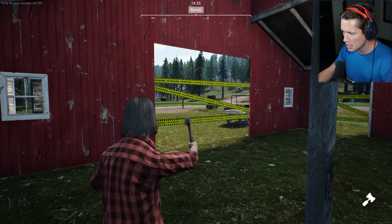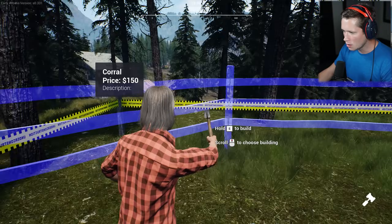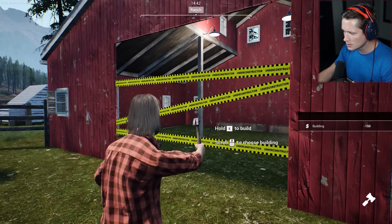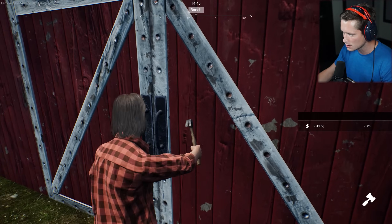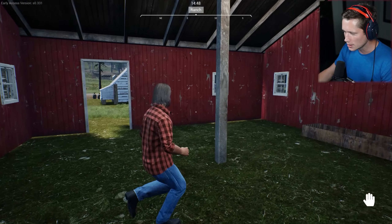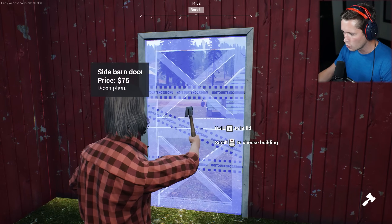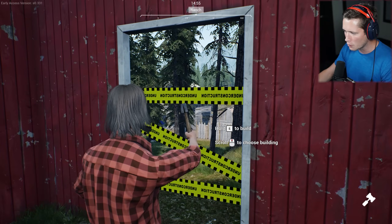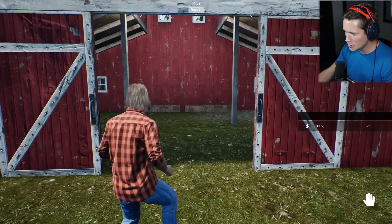A feeding trough is an absolute must. We're going to have to put that down for another 75 bucks. We can also choose to build a corral, so I'm going to do the corral at least. And it looks like we are going to have to do the main door too. This is so expensive. We just ran through our entire bank account just like that — we've got an empty barn with nothing to put in it.